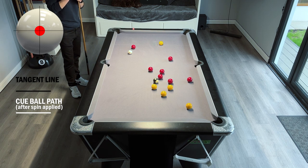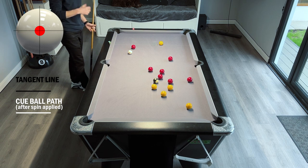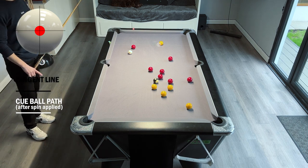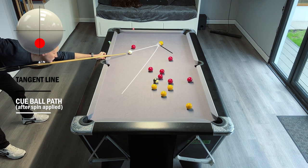The difference is you need to pot a ball to decide the colour group. Even though I've potted two yellows here, that doesn't matter. If I want to be the yellows, I can't just nominate them — I need to pot a yellow. So I'm lining up for this first yellow to claim the yellows.